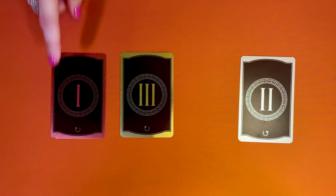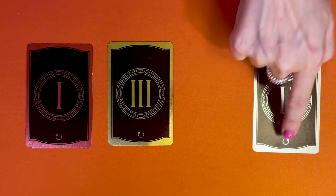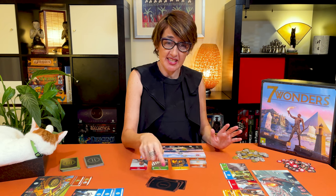Once you have played your card, you will pass the rest of your hand to your neighbour. In age one and three, pass the cards clockwise, and in age two, pass counterclockwise. Once players have played their sixth card in an age, they discard the last one. Now it's time to resolve all the military conflicts with their neighbours.